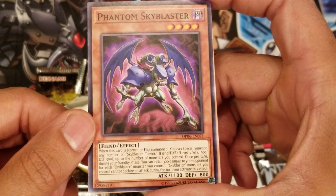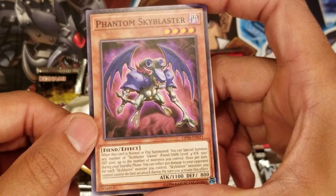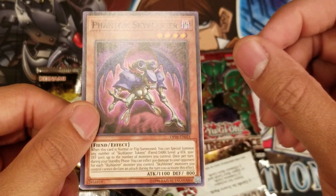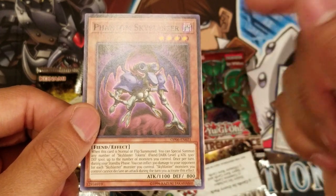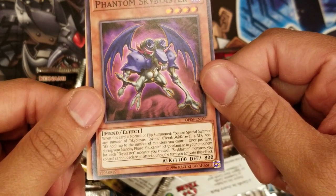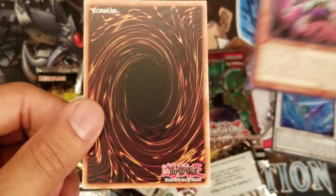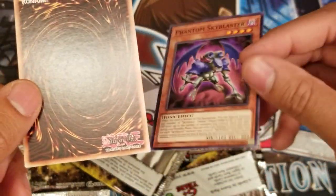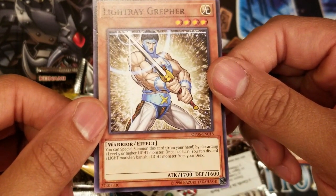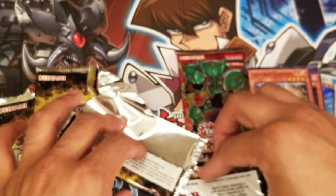Next card: Phantom Sky Blaster — old school card, good for Link plays, which is probably why it got reprinted in this set. When this card is normal or flip summoned you can special summon any number of Sky Blaster Tokens — Fiend, Dark, Level 4, 500 ATK/DEF — up to the number of monsters you control. Once per turn during your standby phase you can inflict 300 damage for each Sky Blaster monster you control, but they can't attack that turn. It might actually be better in Scapegoat in certain scenarios. Last card: Light Ray Grapher — used in 60-card Lightsworn variants. You can special summon this card from your hand by discarding one Level 4 or higher LIGHT monster, and once per turn you can discard one LIGHT monster to send one LIGHT monster from your deck to the graveyard.